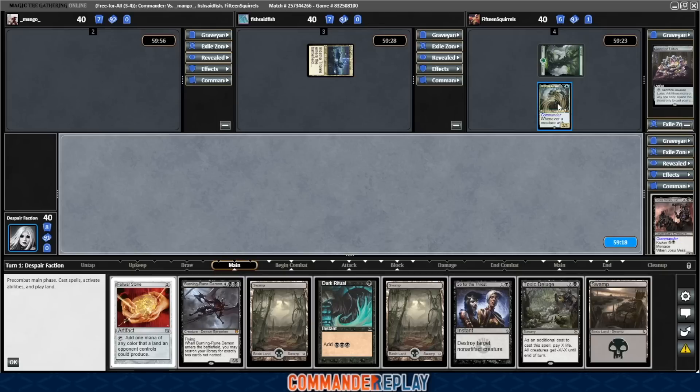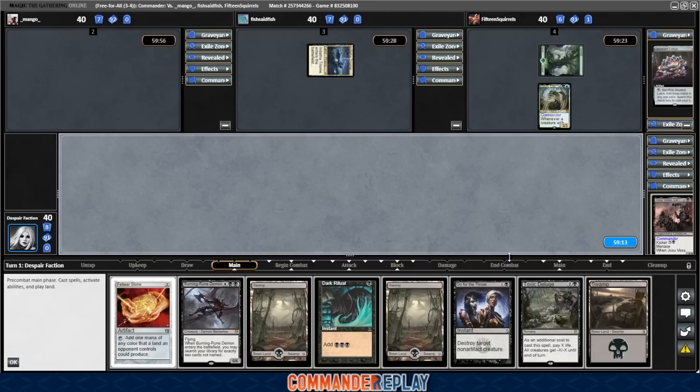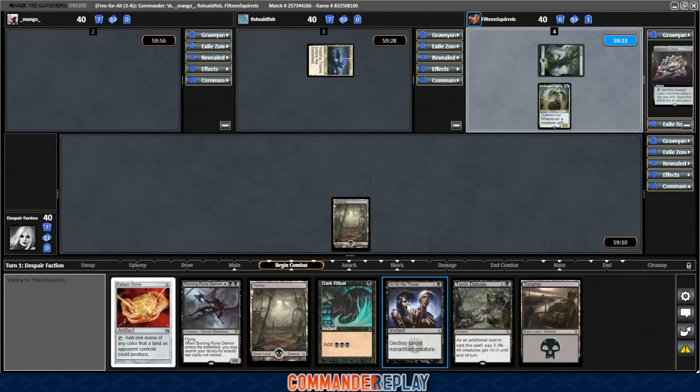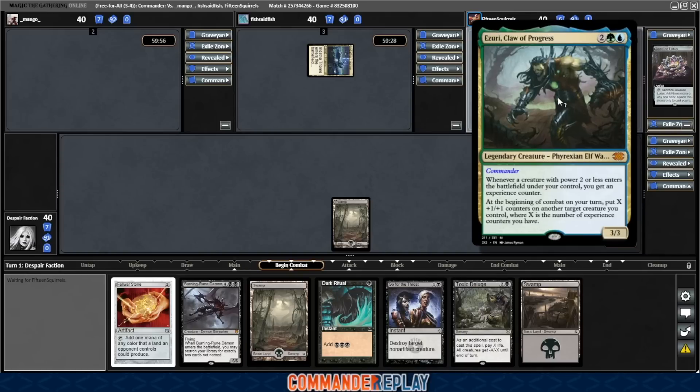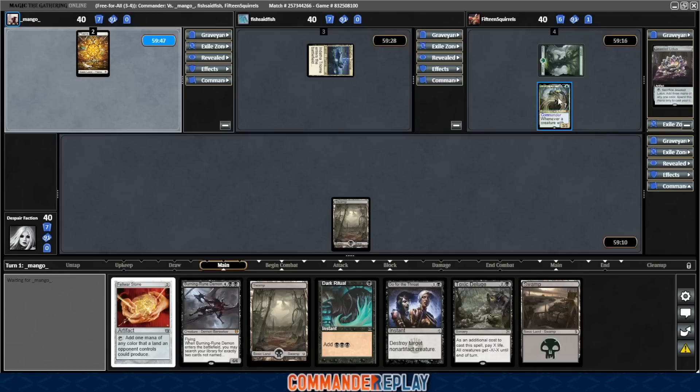That's the old turn-one Jewel Lotus into Commander — Azuri, Claw of Progress into play. Gross. We may just need to go for the throat on that thing. Whenever you cast a creature with power two or less, gain an experience counter? Yeah. Once they get a few experience counters, things just get uncontrollably large. And it's a real problem.